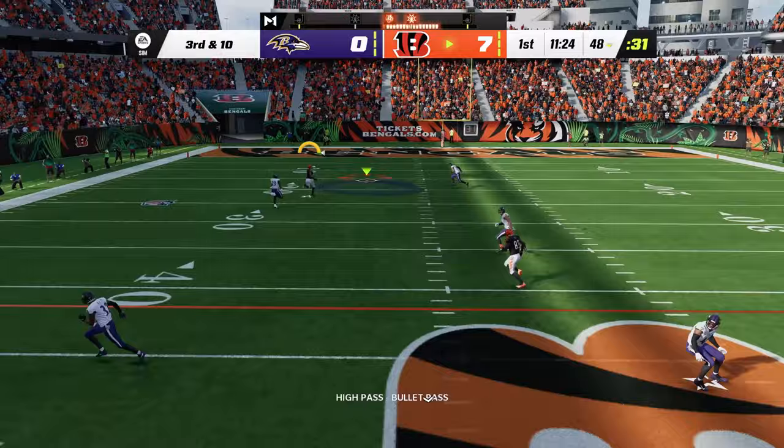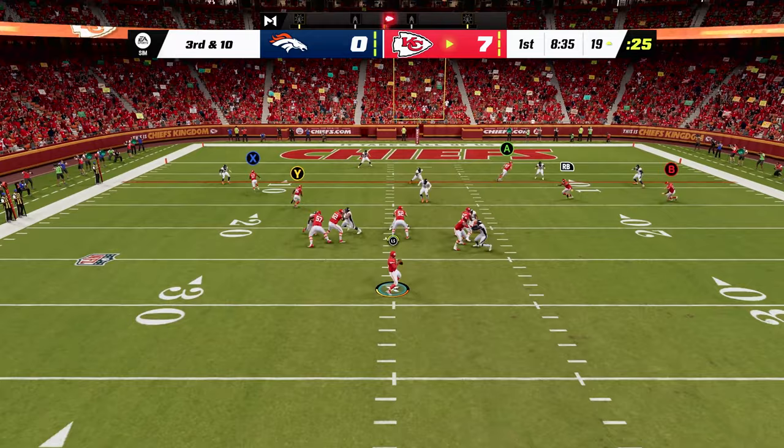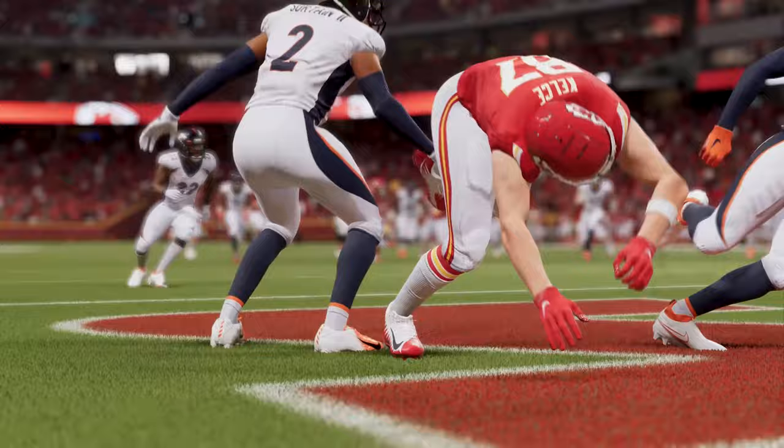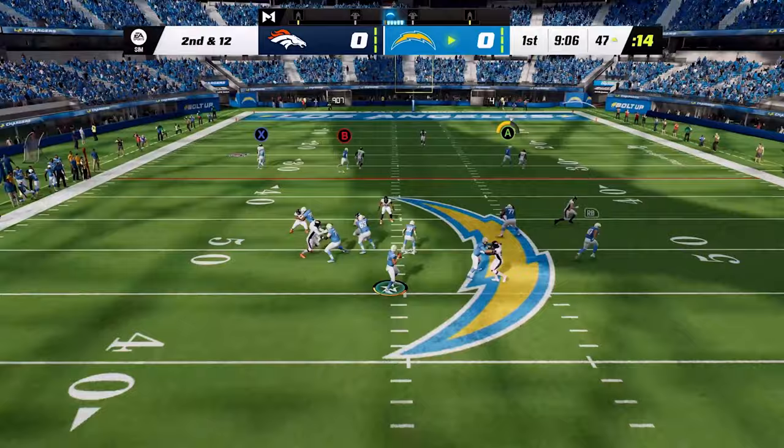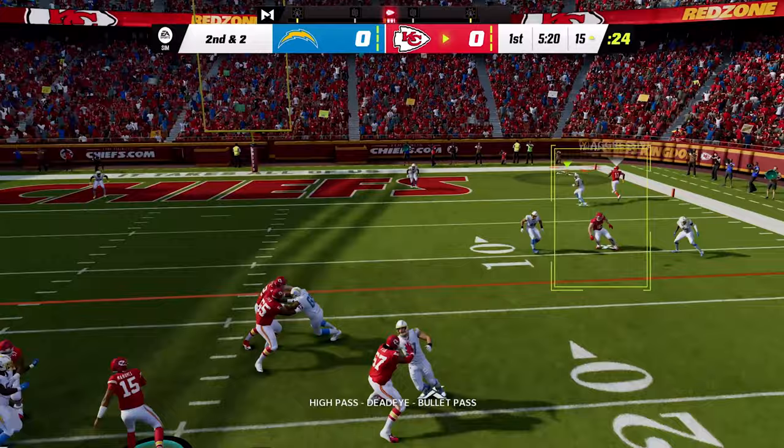In the NFL, there's no one way to defend the pass. Sometimes DBs play the ball, and some situations demand that you get physical and play the receiver. With FieldSense, Madden 23 brings all that action to life, putting you in control. Force mid-air knockouts at the point of the catch, lay a big hit on a receiver to force a drop, or push your receiver out of bounds before he can get his feet down.